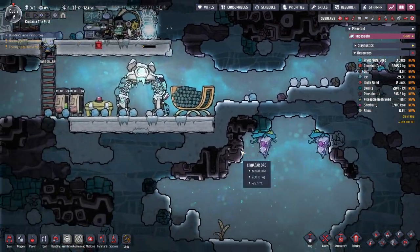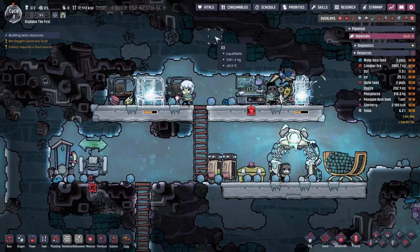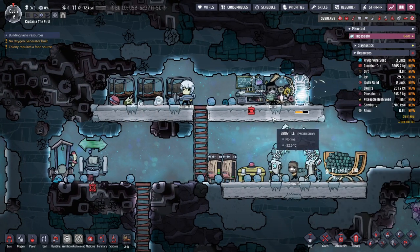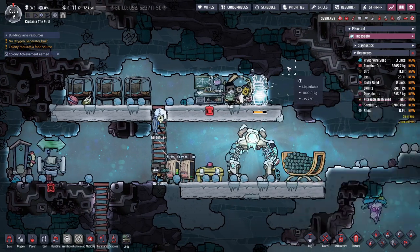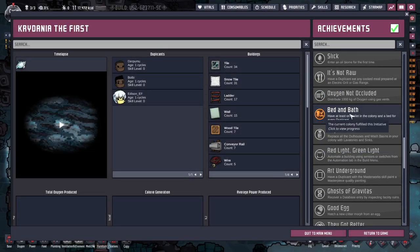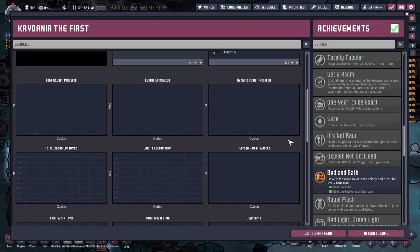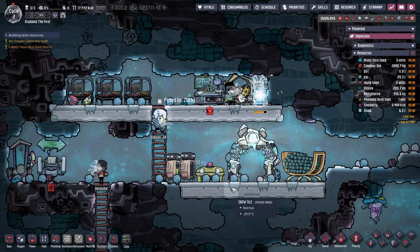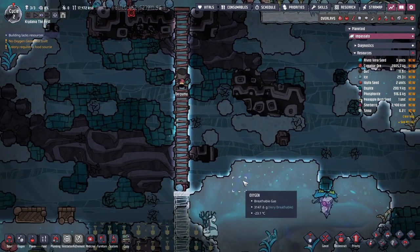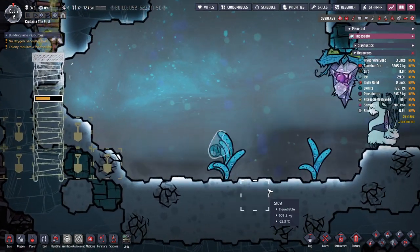So we have dirt. We have lots of things just sitting around. We finally have cots. So I guess warmth is the big thing that we need, and to do some research. Colony achievement — oh boy, bed and bath? Look at that. Man, we're amazing. Do these have rewards attached to them, or are they just statistics? Whoa, it's doing a thing — what is that?